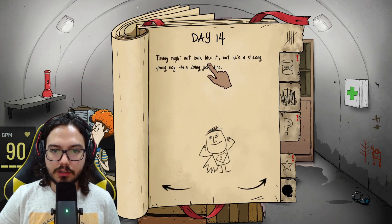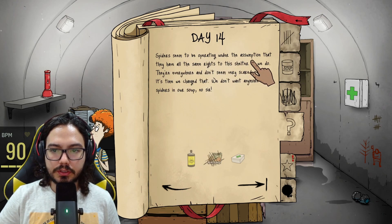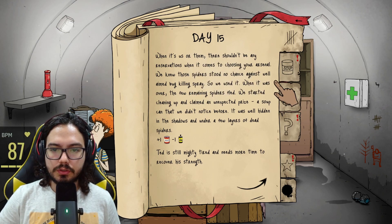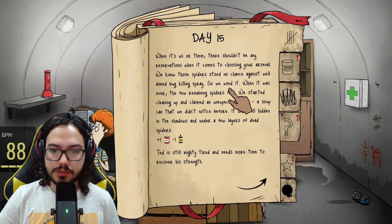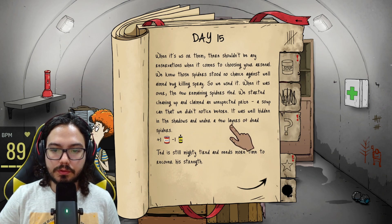Timmy might not look like it, but he's a strong young boy — he's doing just fine. So Timmy will be going next on an expedition. The spiders seem to be operating under the assumption that they have all the same rights to this shelter as we do. They are everywhere and don't seem scared of us — it's time we change that. Kill them please! We used the insecticide — the spiders had no chance. We started cleaning up and found an unexpected prize: a soup can hidden in the shadows under a few layers of dead spiders.